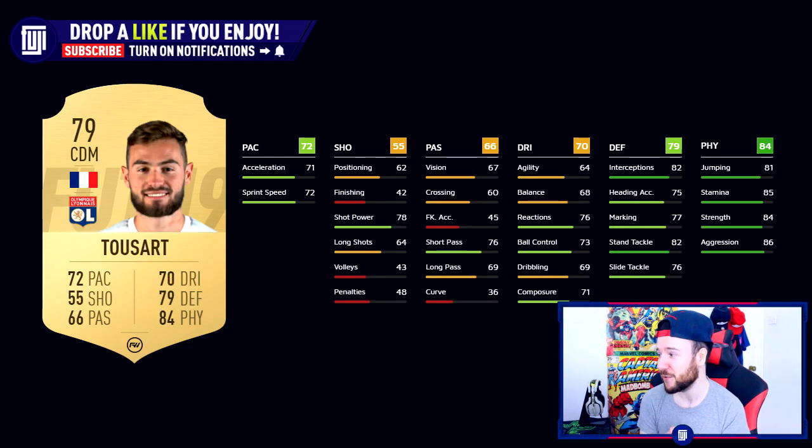I've got another awesome CDM for you — Tousa, 79-rated, which is very low, and I don't think he's going to be selling for an awful lot, maybe 1,000 to 2,000 coins. Six foot one, medium to high work rate, so he's going to legitimately stay back. His passing of 66 isn't great, 55 shooting, 70 dribbling — average ball control. The pace isn't insane but it's good enough. His defensive and physical stats are the ones you want: 82 stand tackle, 82 interceptions, good jumping, stamina, strength, and aggression. He's going to be pretty difficult to break down, and for his price he's worth it.